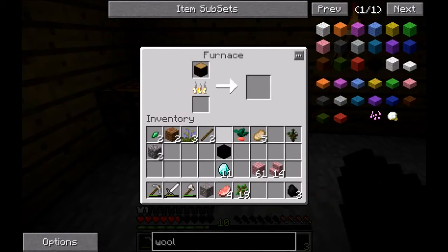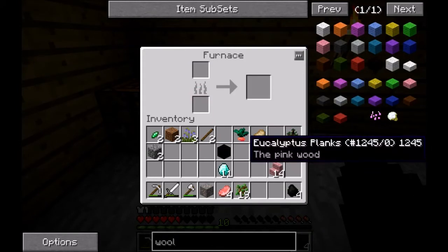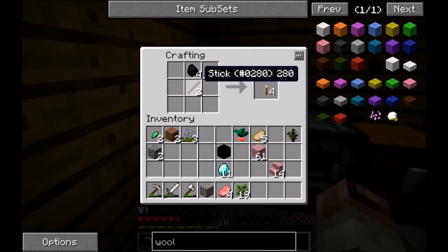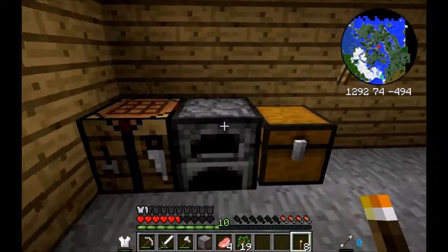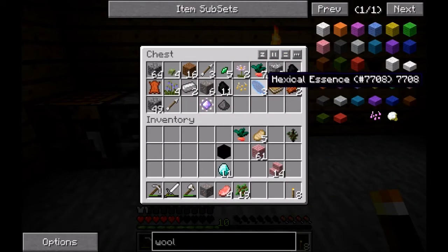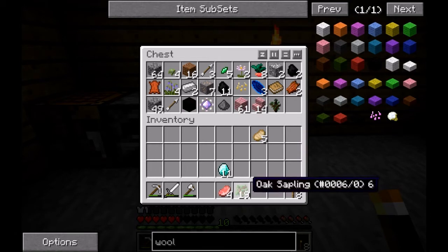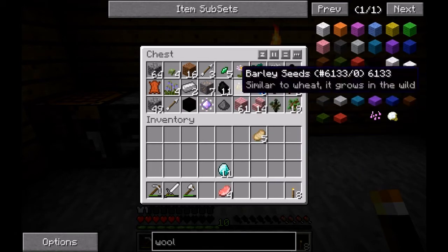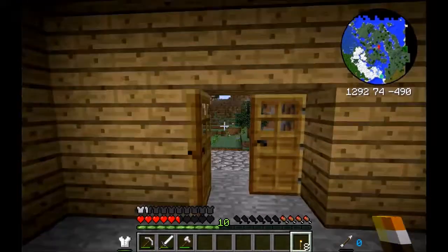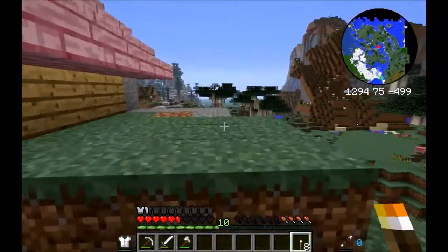I'm going to make some torches for when I go mining. I did find - I only had two hexagull essences in the previous episode and I did find one more. I'll show you where, although you'll just have to take my word for it. I did find a hexagull diamond - or hexagull flower - it was like right here. I guess I didn't see it in the previous episode.